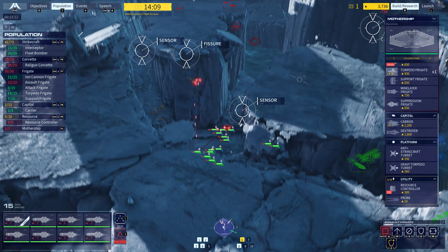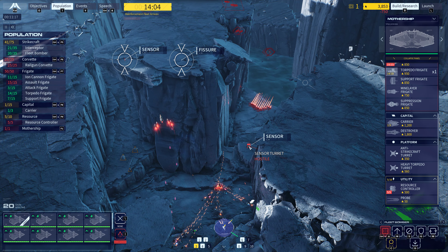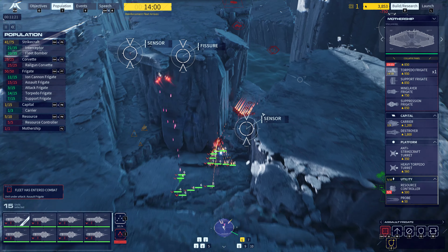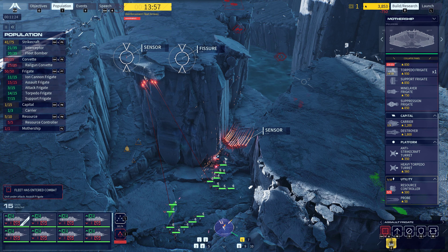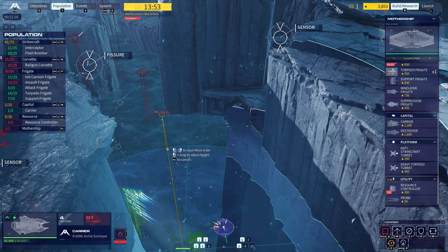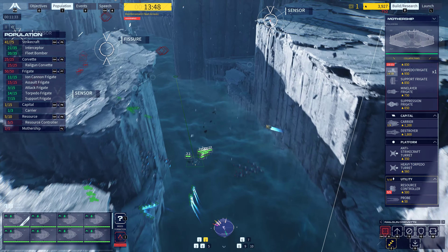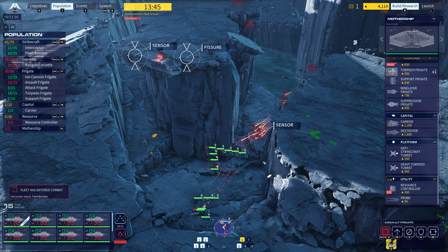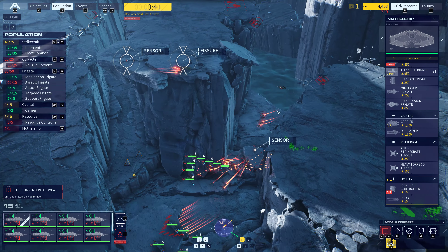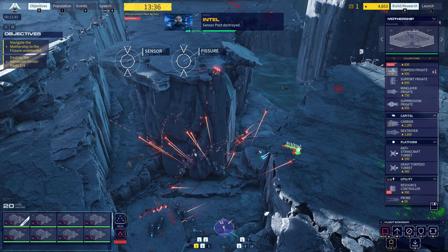Bring it down. Ready to go. Assault frigate on station. Attack set. Target set. We're on course. Enemy corps men on intercept. They're tracking us. Send transmission. Receiving. Enemy corvette in attack position. Counter. Good kill. Ready on thrusters. Sensor post destroyed.